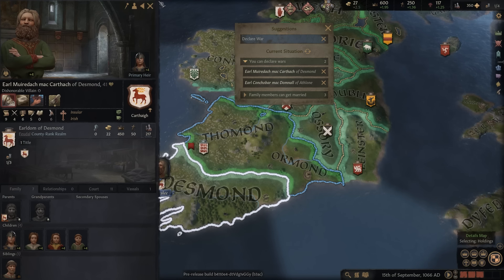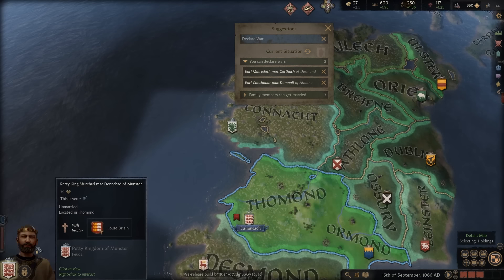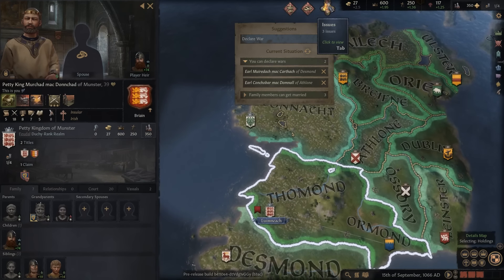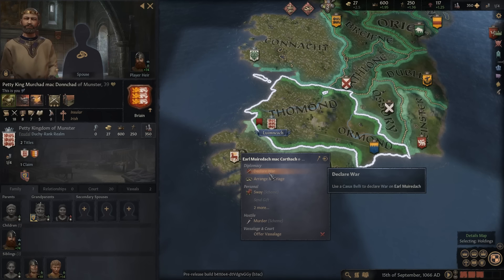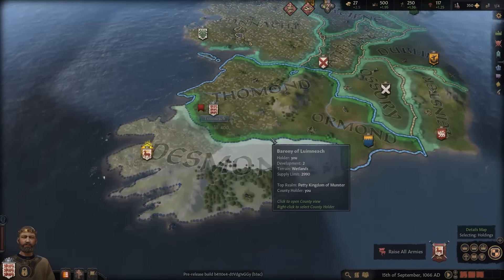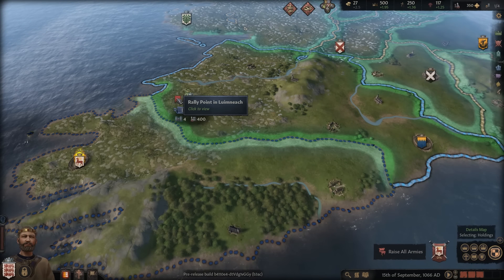So we can see this guy who should be part of our realm by de jure. He has a weaker army than us — we have 350 troops, he has about 200. And the suggestion widget is letting us know we can declare war on him because his county is rightfully a part of the duchy that we already control. So we don't need any other reason to declare war on him. In Crusader Kings, you almost always need a reason to declare war.